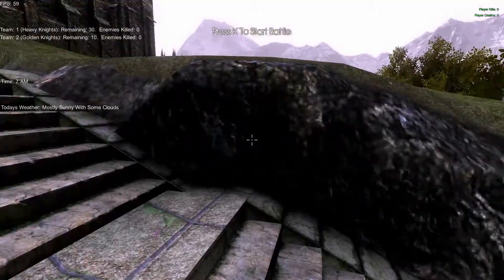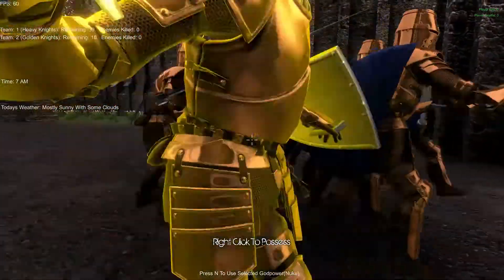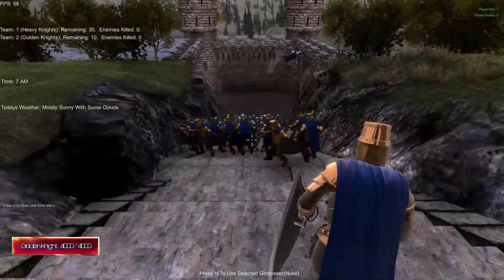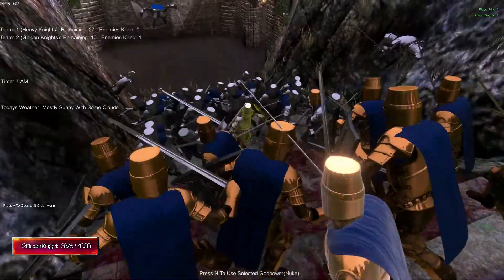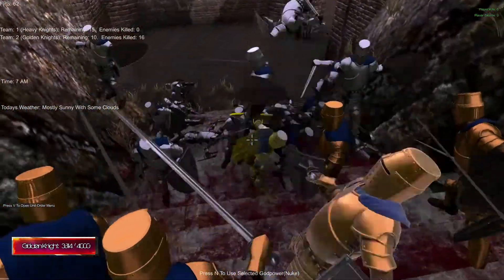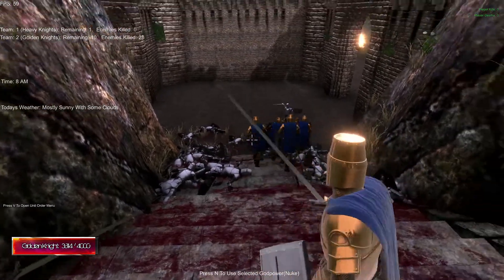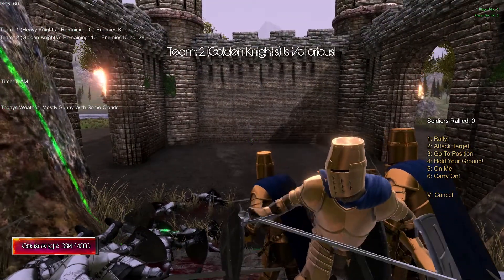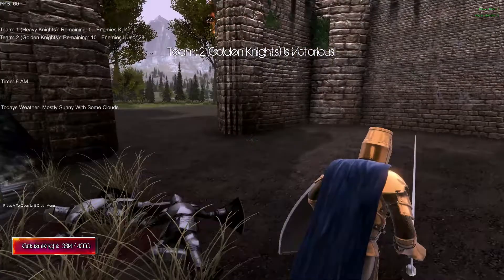We will start right now. I could pick someone and start the battle. Right click to possess. Shift is sprint. Left click is attack then. And if I hold my left click, he will just auto attack. If I click V we can... we are a little bit slow.